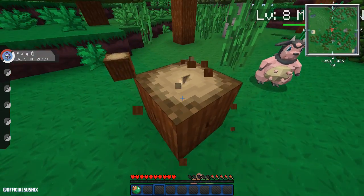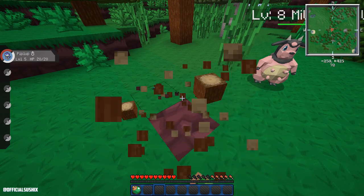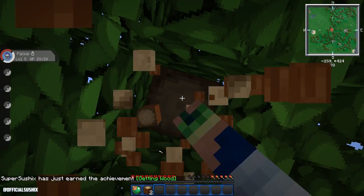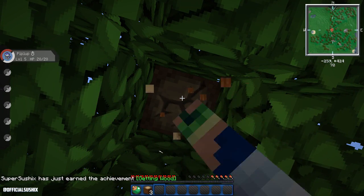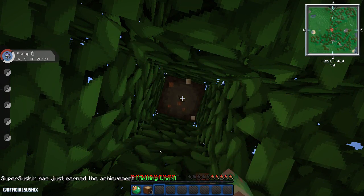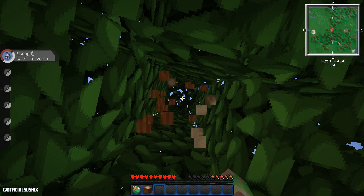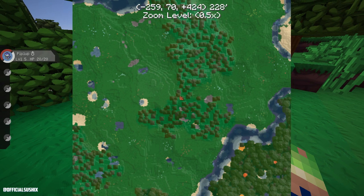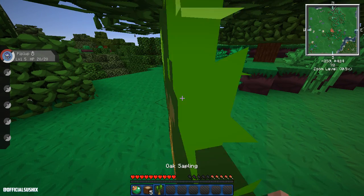I feel like we should try and find some Magikarp. We'll grab this wood — we got an achievement: Getting Wood. We also need food. Where's the best place to get food? I keep forgetting. Oh, we should try and find a village, because that's how I always used to get food — just finding a village and taking everything.